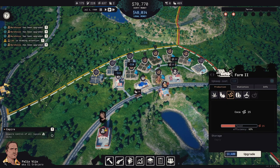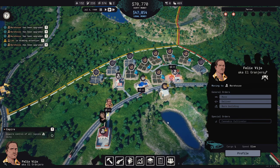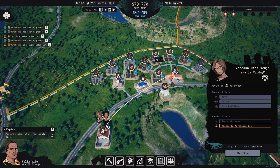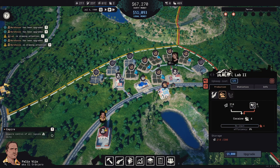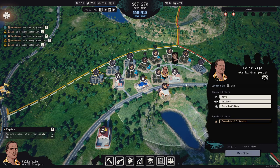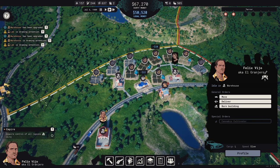Deliver some of that over there — upgrade this, upgrade that, upgrade that, upgrade that. This is drawing attention again. Let's turn you off. Deliver that over there. Move you over here. Deliver it over there. It shouldn't be drawing attention anymore, but the lab is. There's still more — deliver some of that over there. It's just going too fast.